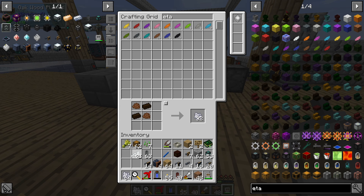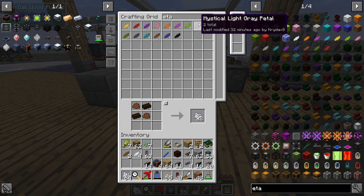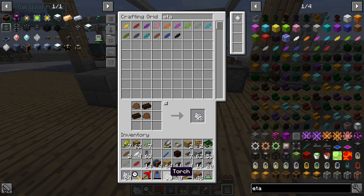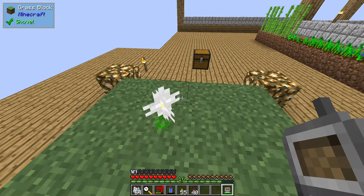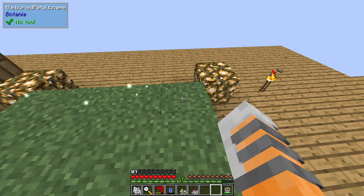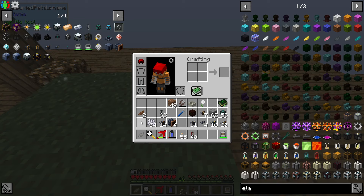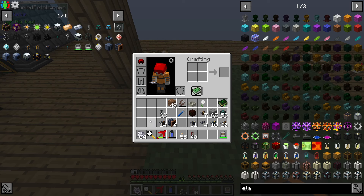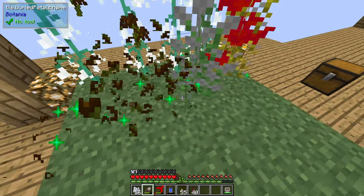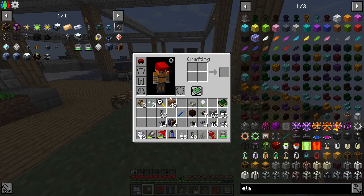I'll make some more whites while I'm here, because I'm going to need more of those flowers. Double brown, light gray, and red. I'm going to get rid of some random things like a chisel. So for now I'll pick these up - you can just break them. Some more white petals, and then red, light gray, and brown. Then we bone meal all of that, shears all of it, and make more petals.